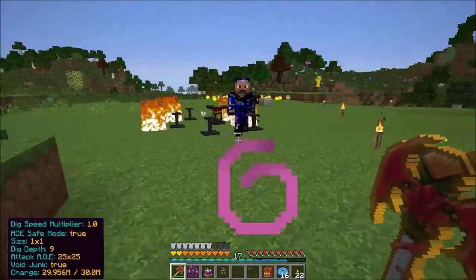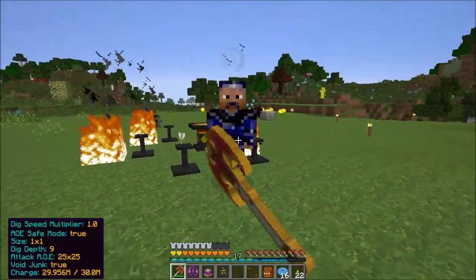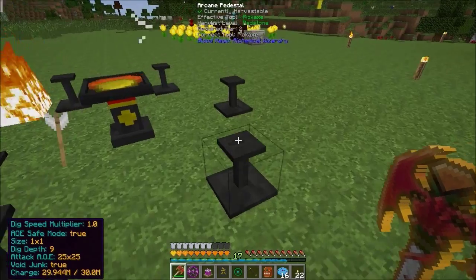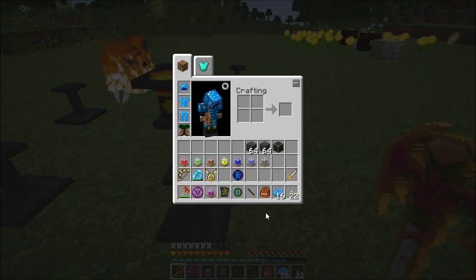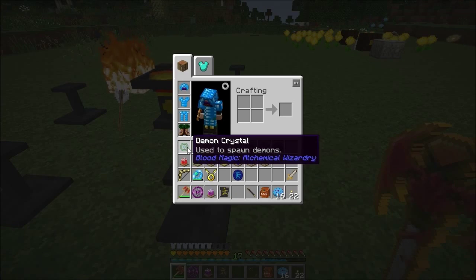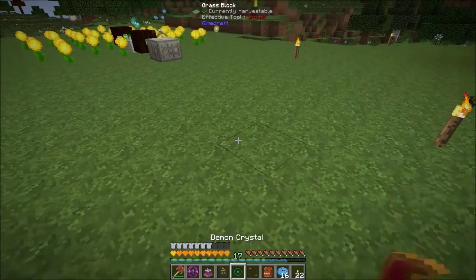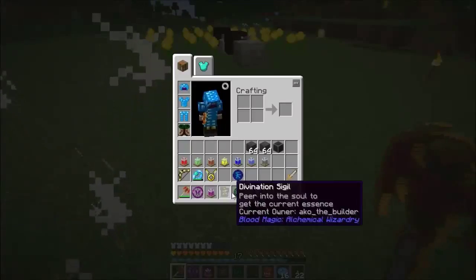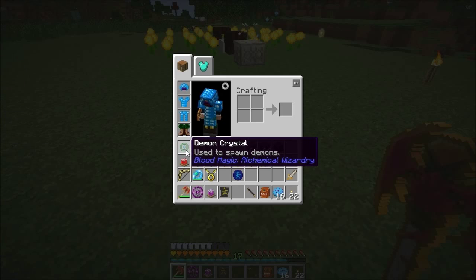There he is - that's a fallen angel. Because I've got a ridiculous weapon I killed him in one hit. When he died I got this demon crystal - we can use that to respawn him. We need him later on, so I can respawn him and kill him again and it goes back into the crystal. So we can summon him at will.